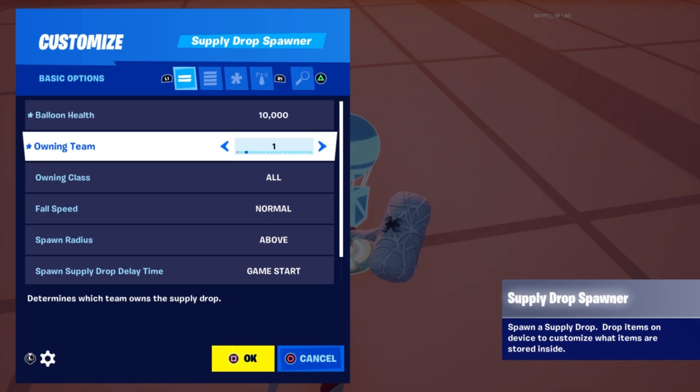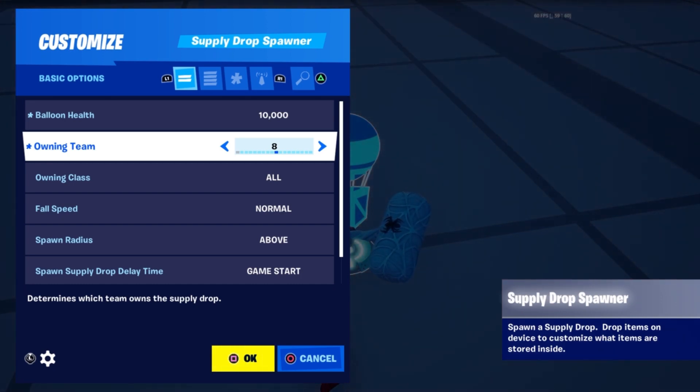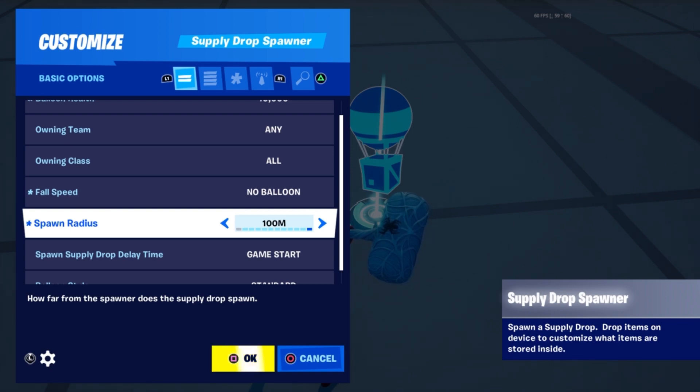There's an owning team setting, which is kind of cool — so if you're trying to do some sort of map like supply drops, kind of like Star Wars Battlefront. You can set it to any. Fall speed is normal, and apparently you can change the fall speed, or set it to no balloon. The spawn radius can go up to 100 meters, so instead of spawning right on top of the spawner, it'll spawn randomly within 100 meters. So it's more random rather than every single game being the same.